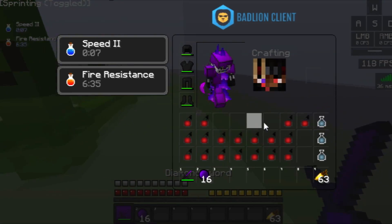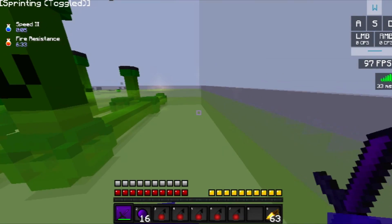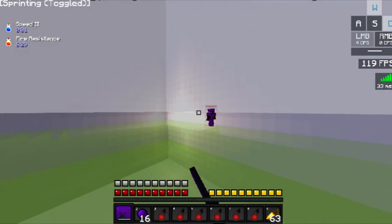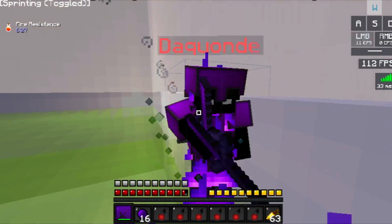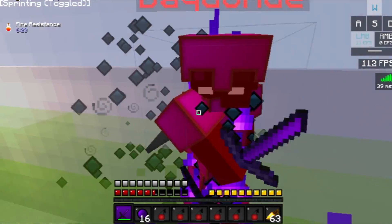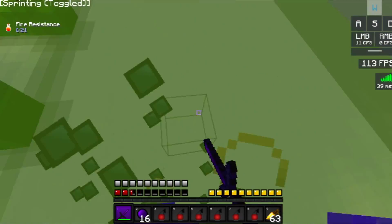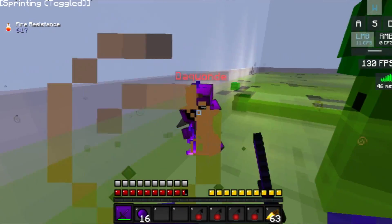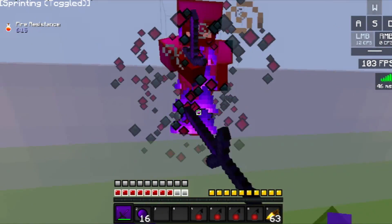The only thing that's kind of lacking is the stream proof part — I wish there were more stream proof options, like what Vape has. But I think Entropy is the best you can get at this price range. The pricing is $17 and he recently increased it since 2.0 is much better. We're going to speed up in a second.